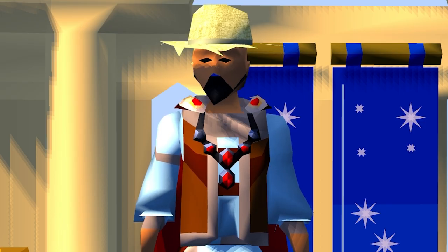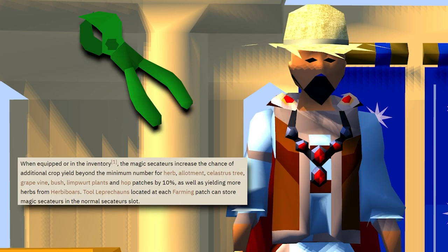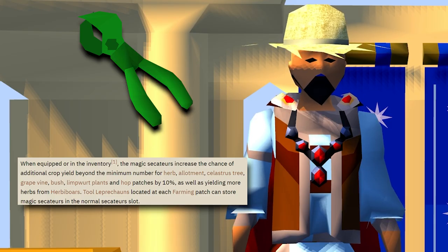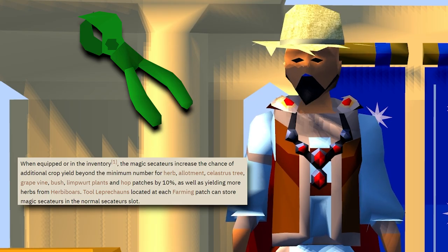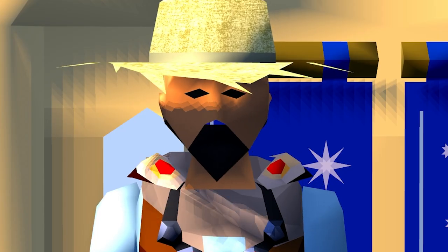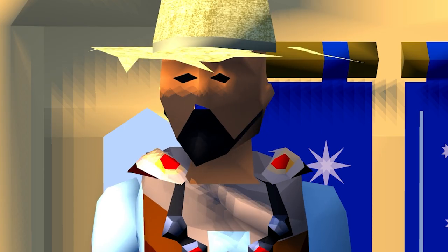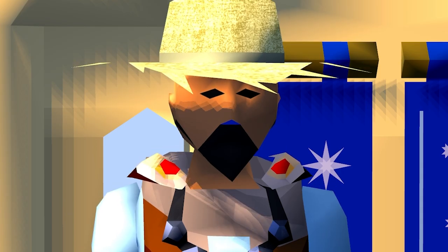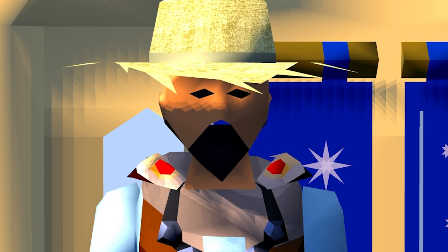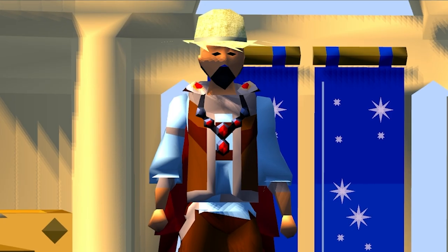For the farming fans out there, these little fellas are incredibly useful for your farm run. They give you an increased yield of 10% from all herb, allotment, grape, bushes, hops, and limpwurt patches. It doesn't work for all flowers, but you'll definitely only want them for limpwurts anyway. These are incredibly powerful for your herb run. You can get these from Fairytale Part 1, which all accounts should have done — even purists can get this because you don't need to complete the quest to get them. The additional 10% makes your herb run 10% more profit, so I highly recommend it.